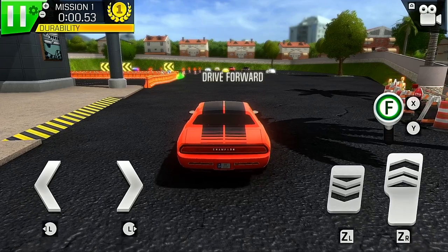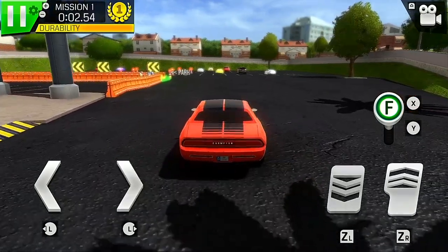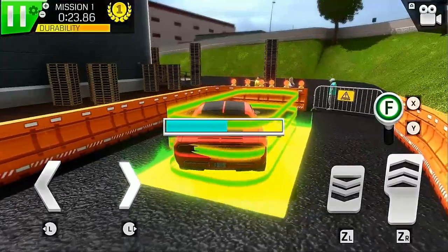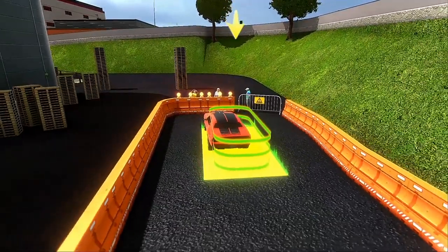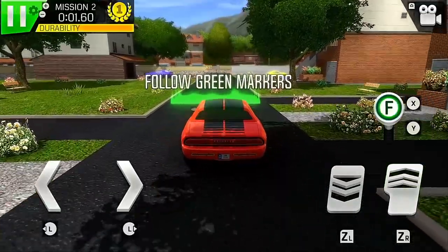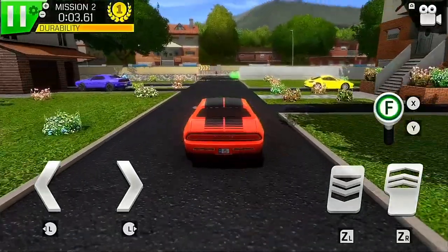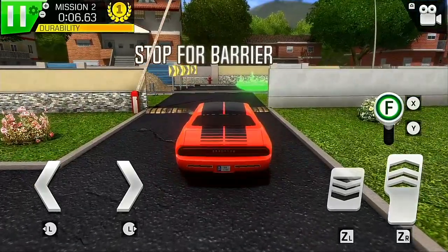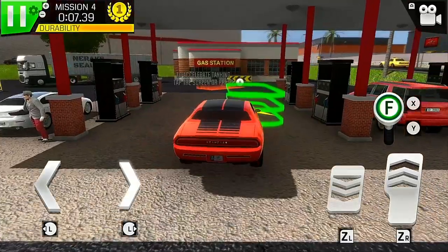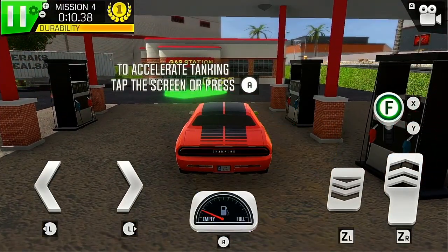These first five missions are basically a tutorial. We're directed to drive forward following the green markers on the floor, and after a short drive we reach our first parking spot to complete the mission. Playing through the rest of the missions we're introduced to a few new game mechanics: barriers which raise when we stop at them, and gas stations where we need to refuel by stopping in the marked area. A fuel gauge appears at the bottom of the screen and we can tap A to quickly fill the car before proceeding.